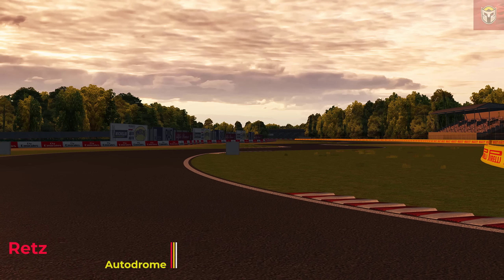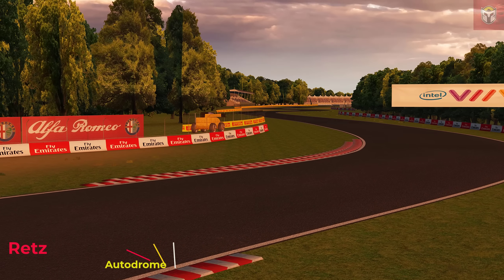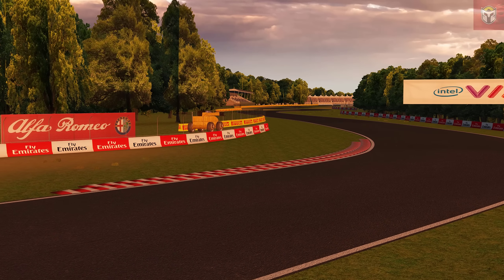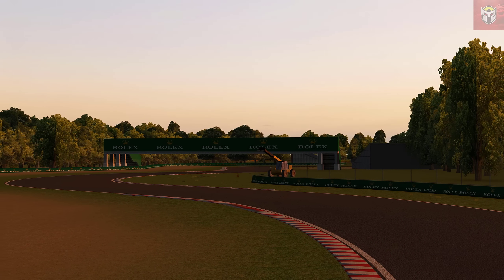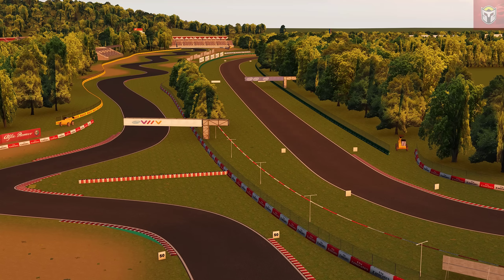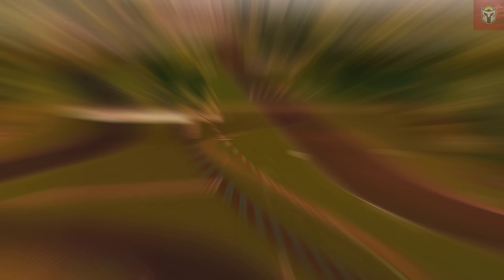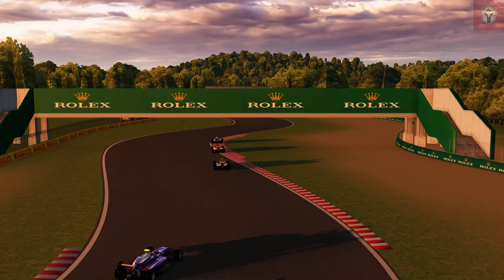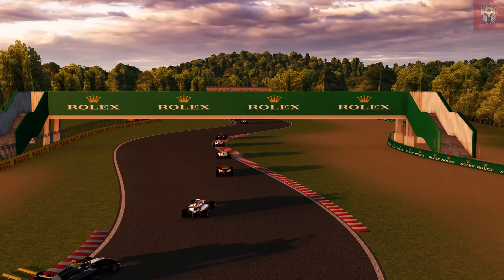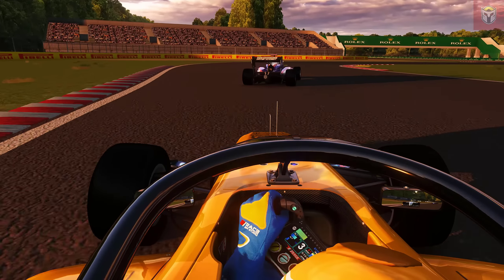Next up we have Retz Autodrome, version 1.2 by Maxim 555 King. This is a fictional track with two DRS zones, AI, track cameras, all the things you'd expect, and it's just been updated again with new pit boxes. One big thing about this track is all the chicanes and curves — it's a brilliant hoot to drive. Check out these open wheelers racing around the Retz Autodrome.